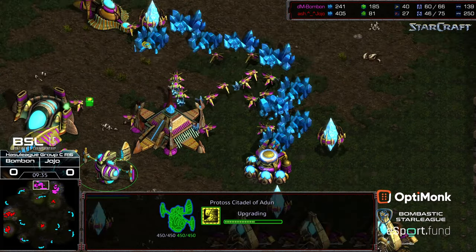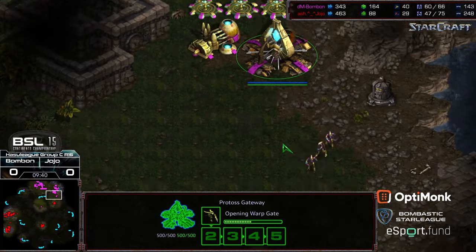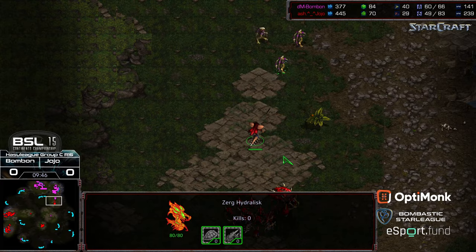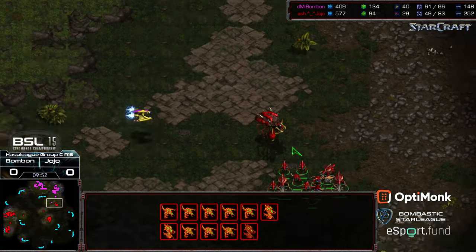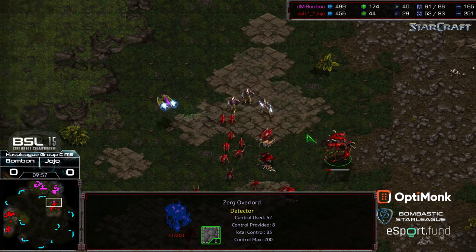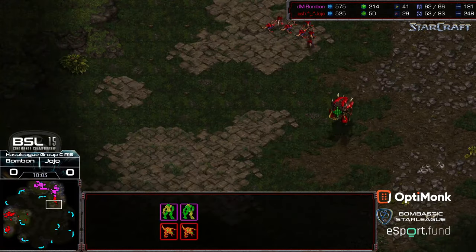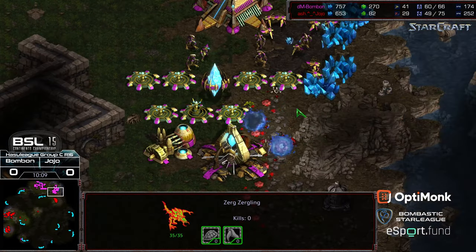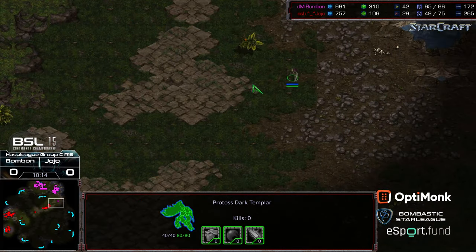Three gateways behind this, Zealot leg speed, Templar Archives online. High Templar being produced — actually, one Dark Templar on the field. Three Zealots marching forward, finding a Hydralisk/Zergling force, taking their shots. Still a large enough attack force to take that out. The Zealots try to move out to distract the Hydralisks so that Overlord ends up out of position — if you take out that Overlord, the Dark Templar can clean the entire Zerg army up. Overlord wiped out, Corsair loses its life, but that's going to allow that Dark Templar to shove that entire army back.